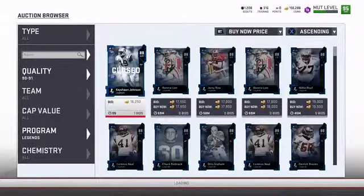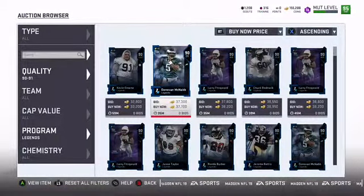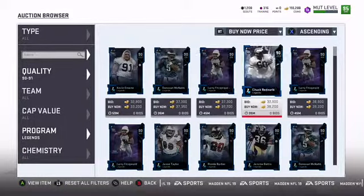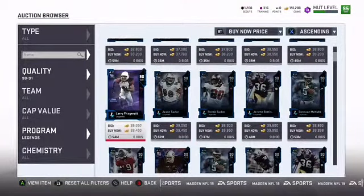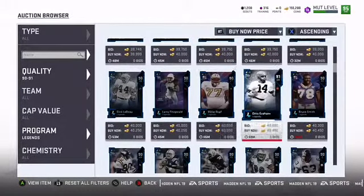We at least want to hit a 90 or above. Even a 90 is not much — like 33,000 right there for a Kevin Green, not much for a McNabb. We want to hit big cards, hopefully bigger than 90, even at least a 91.